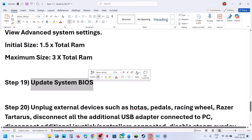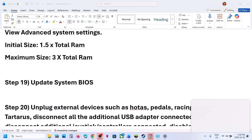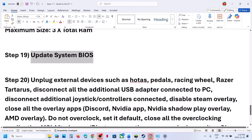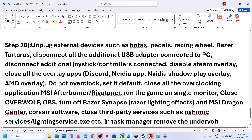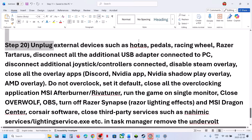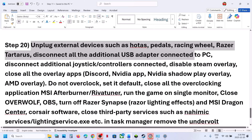The next step is to update the BIOS. Go to your system manufacturer's website, select your model number, and update the BIOS. For laptops, make sure the battery is above 10% and the AC adapter is connected when updating the BIOS. After the BIOS update, launch the game and check.